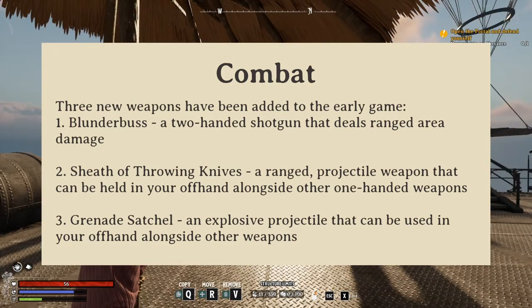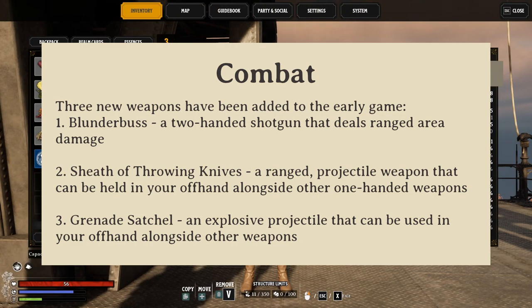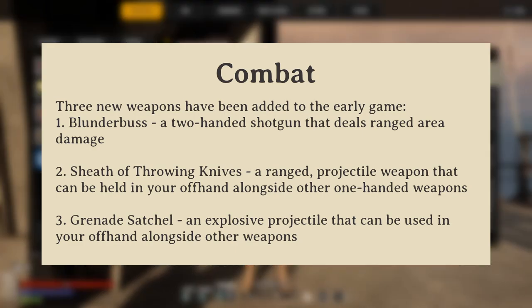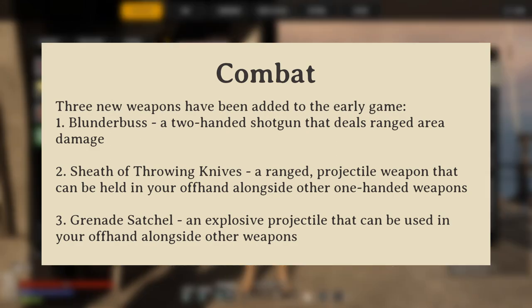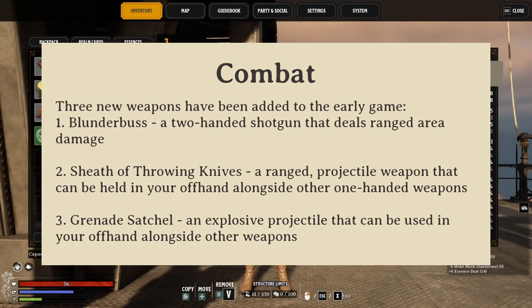One of the chunkier parts of this update pertains to combat. They've added three new weapons: the blunderbuss, thwart knives, and grenade satchels. All of these should provide more tactical opportunities in battle, especially given the new enemies, which we'll get into later.